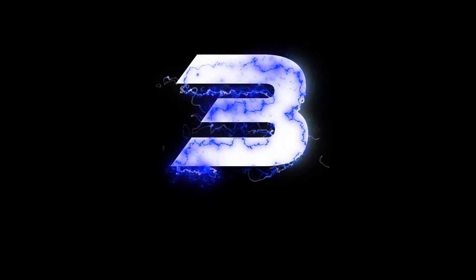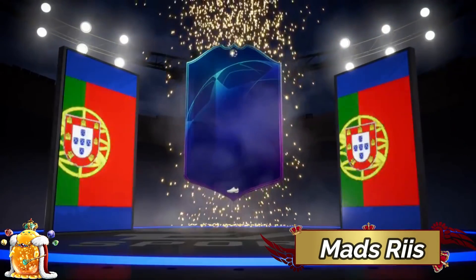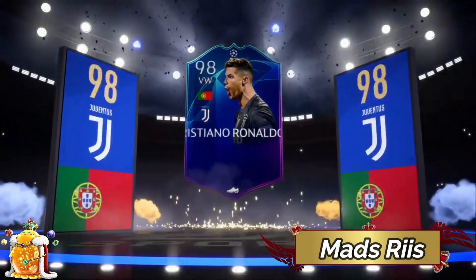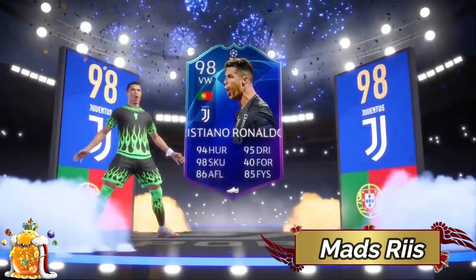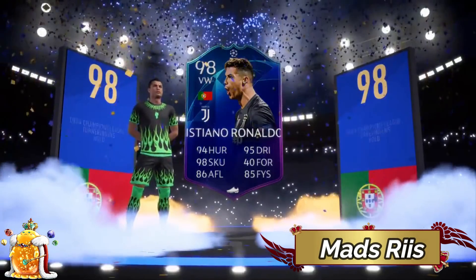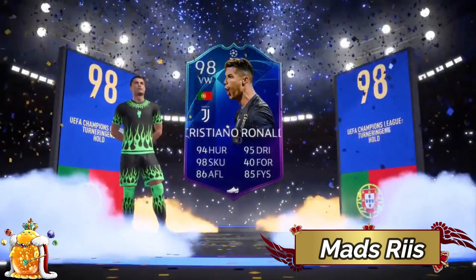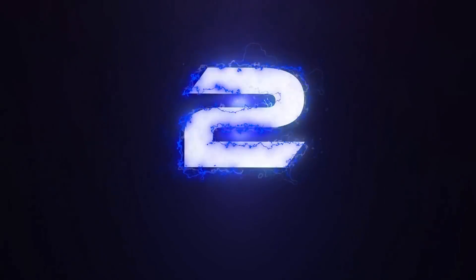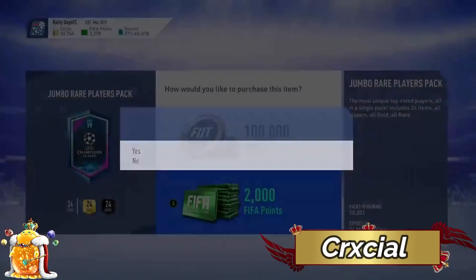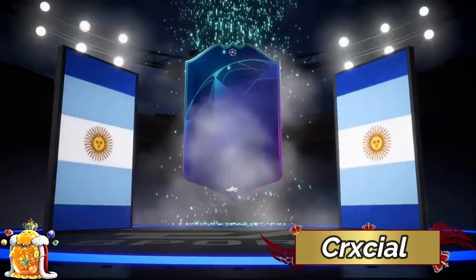Moving into number three — this is where it gets interesting. Let's take a look at what this lucky guy gets. Boom — Portugal! This guy gets Cristiano Ronaldo, guys. Absolutely crazy. Mad Rhys — sorry, I don't know why I said Rios — Mad Rhys gets 98 Cristiano Ronaldo. Now I have to keep saying this: the card shows 'VW' there, but it's not fake. Sometimes in other languages it comes up as 'RB' like right back. When you change the language settings, that's how it comes out — like if you had it in Arabic, it would come out with Arabic letters. So that's how it is, guys.